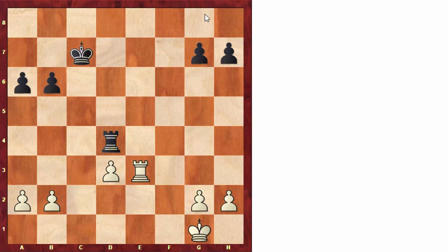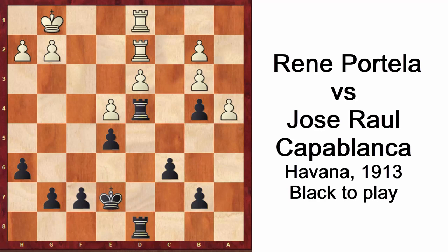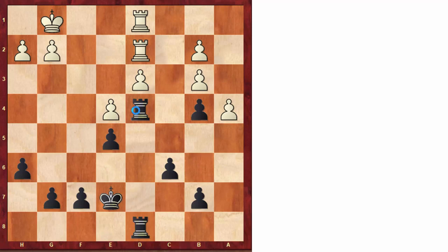Here we have another position, and again material is equal, but we see that black has a huge advantage. Also from the practical point of view, white doesn't have clear plans and black does. The rook on d4 and the rook on d8 are attacking on d3, and the pawn on e4 is being attacked. If white moves the rook, black has the idea of taking on e4, and this rook on d2 is pinned. Black has better pieces and is attacking, so this is a huge advantage for black.